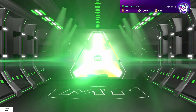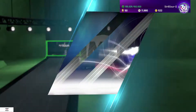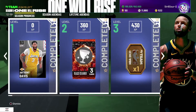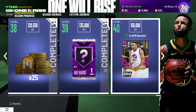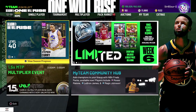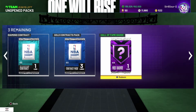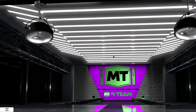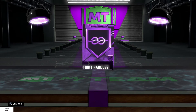We are officially Level 39 — the last level. We're 14,975 XP away from Pink Diamond Steph Curry. Let's check out the Hall of Fame badge — it's Range Extender. Tight Handles too. We are so close.